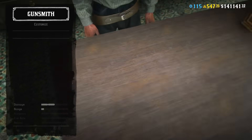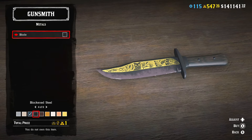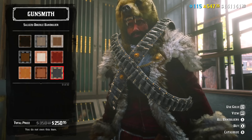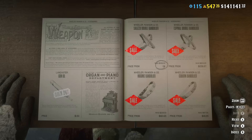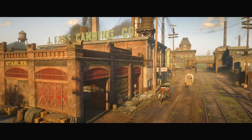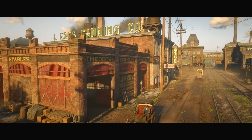Then we have a discount on hunting knife style customizations, shotgun style customizations, and also bandoliers, boots, and hats. Just remember that bandoliers are simply a cosmetic item — they don't allow you to carry more ammo. You need to buy special pamphlets at fences to do that. The last discount you can find at stables, and thankfully we shouldn't worry about getting stuck there anymore, as that bug has been fixed.